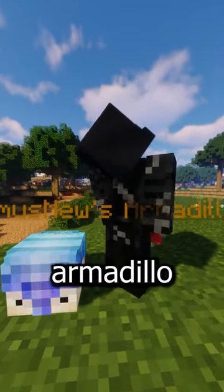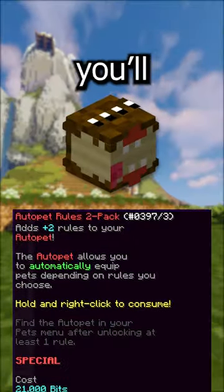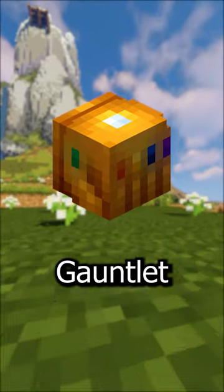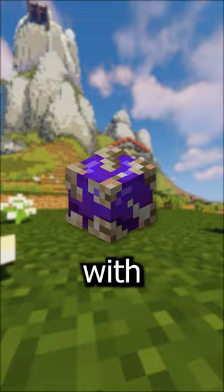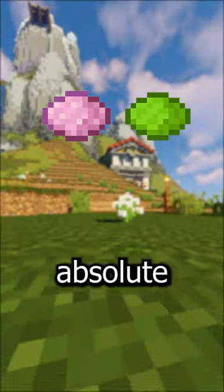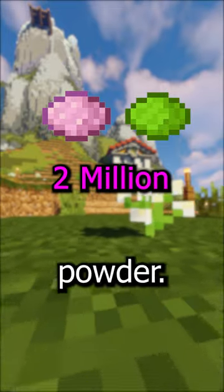Everything you need to know about armadillo mining in 60 seconds. To start out, you'll need some auto pet rules, a mining tool with breaking power of at least eight like a gemstone gauntlet or better, a mining armor set, an item with an ether warp like an aspect of the void, and sufficient powder — meaning an absolute minimum of two million mithril and gemstone powder.